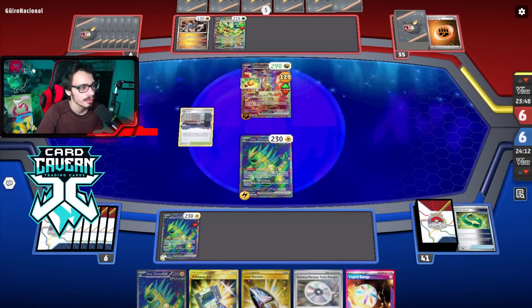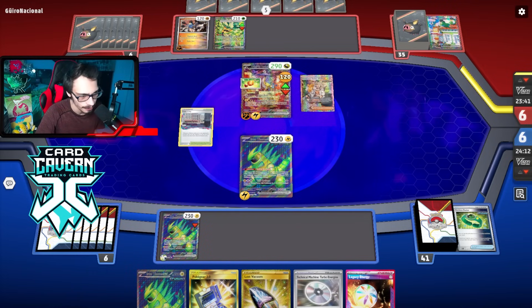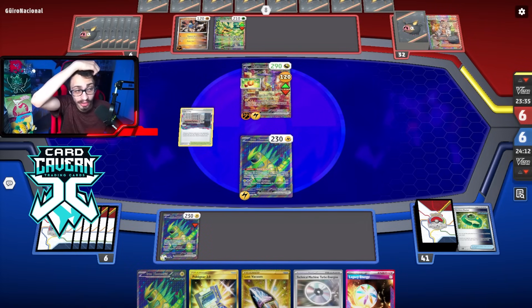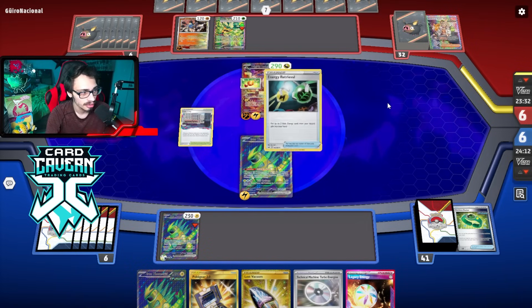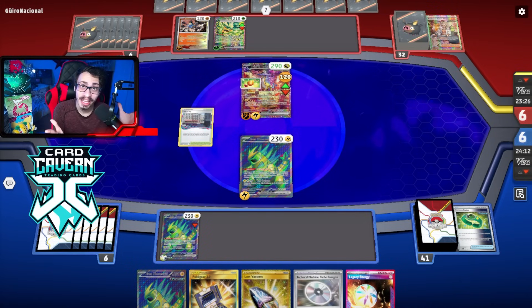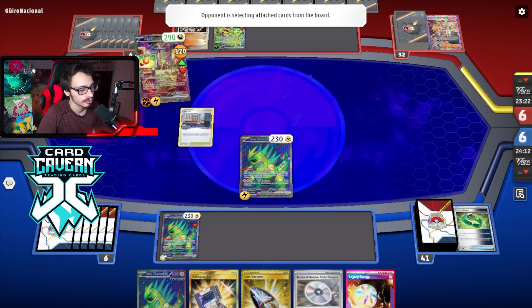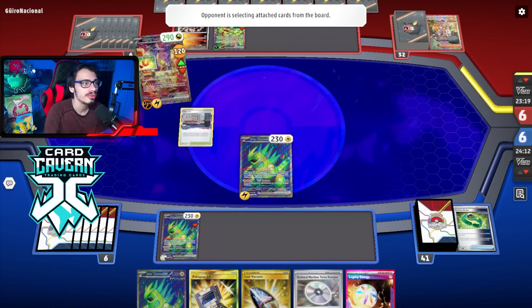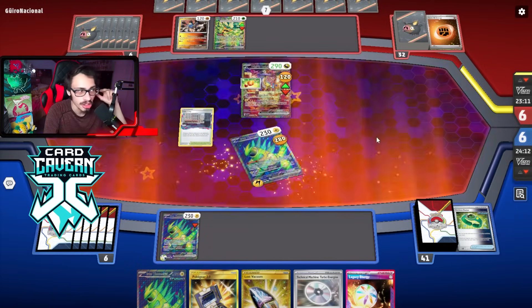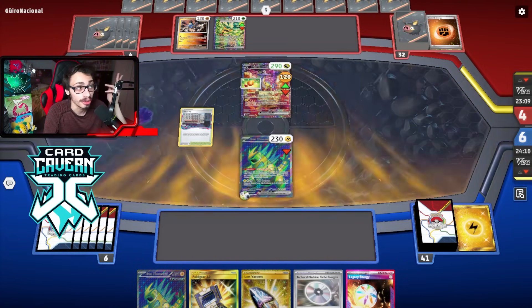Best case scenario they knockout, we go Iona slash Judge, Vacuum, Legacy Energy, attack, knockout - pretty good stuff. They just need Sada - should have the knockout. We have a very good response though. If Poke Gear gets us an Iona or Judge, this hand is cooking. They do need to get rid of all the energy to kill me - they have to remove all the energy off the board and knock me out. Here we go - we have the knockout, we have the Vacuum. Poke Gear just needs to get us a Judge or Iono.